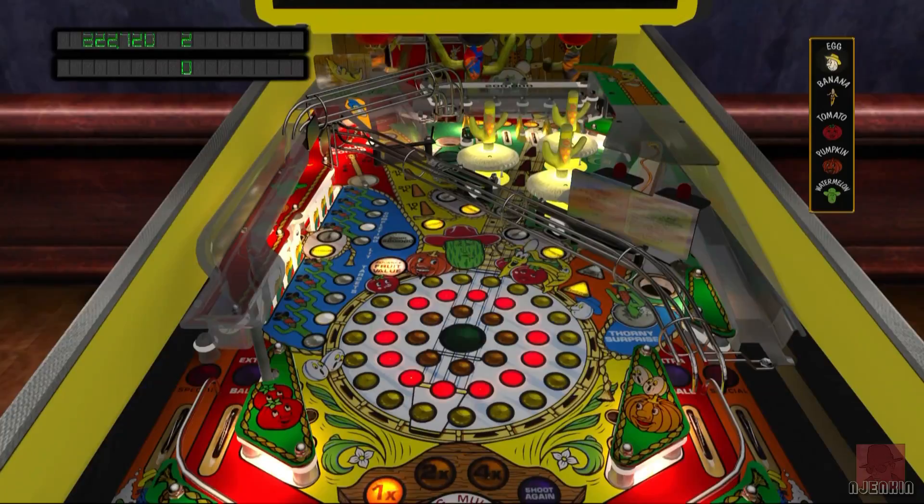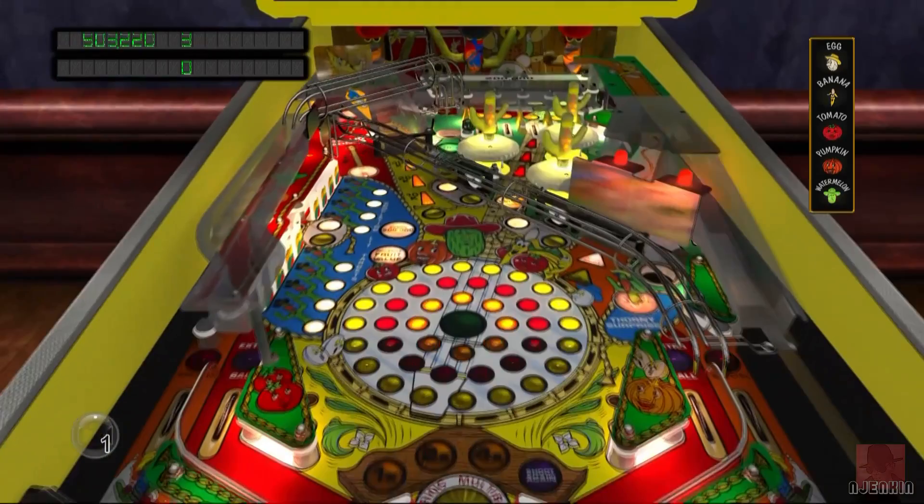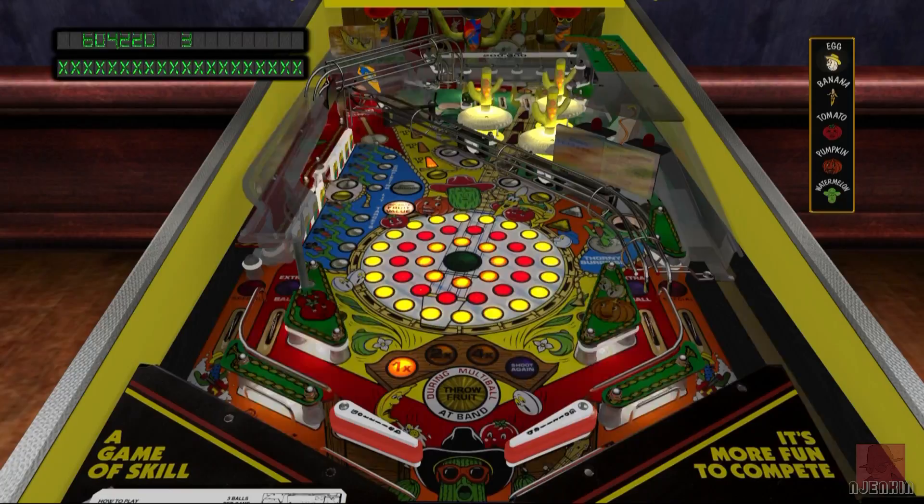There's a couple of ramps there, with a gap slightly to the left to get through. I'm losing balls quickly here — this might take maximum concentration. This is one of those difficult tables, I think. Nice cacti on the pop bumpers — that's a nice touch.